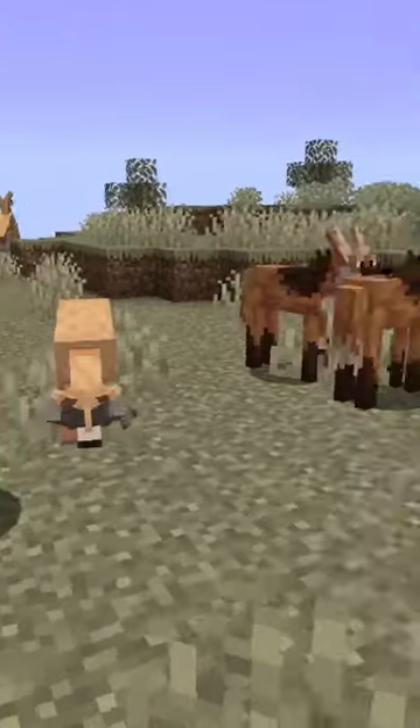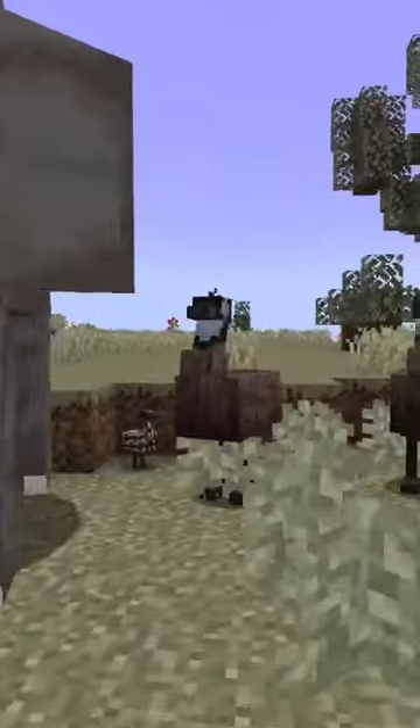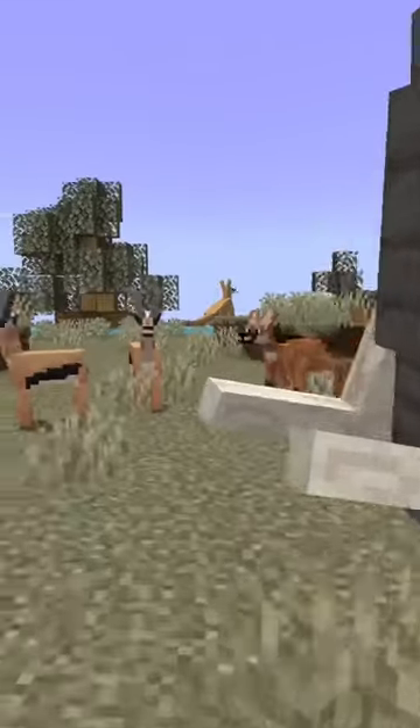Kangaroos, rhinos, gazelles, mane wolves, elephants, and emus that all spawn in the savannah biome.